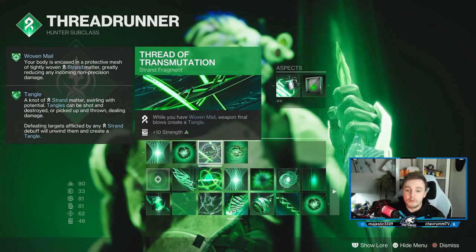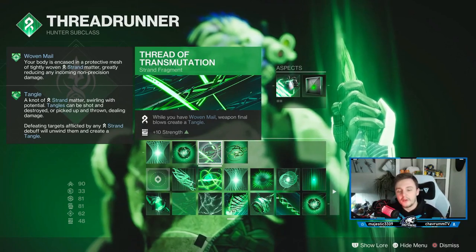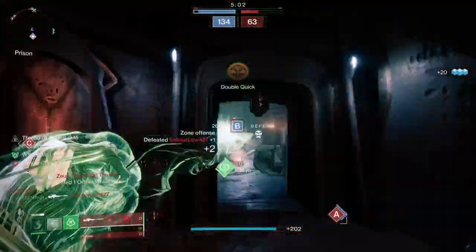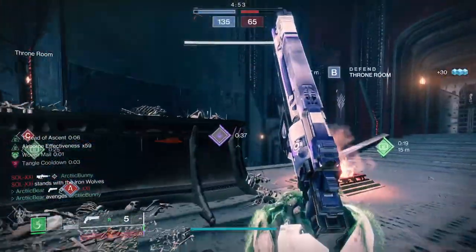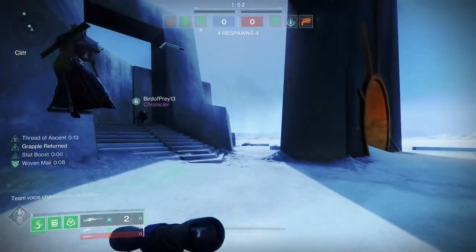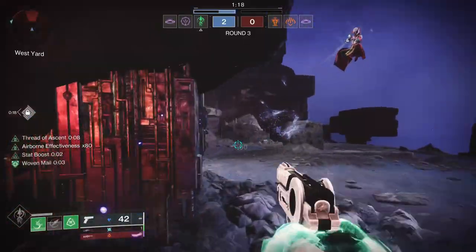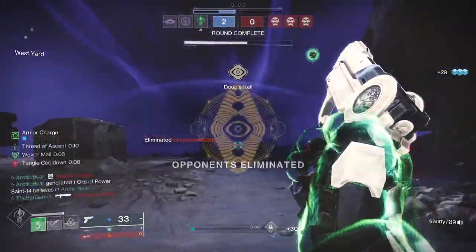Thread of Transmutation: when you have Woven Mail active, a weapon final blow creates a Tangle. I need to emphasize — Tangles are so underrated in Strand right now. No one utilizes them correctly. They're like the Swiss Army knife of Destiny 2 right now, especially with the artifact mods. In Trials, I was grappling out to mid on Javelin, getting a snipe, creating a Tangle off the guy I sniped — and that Tangle is multi-purpose. You can shoot it to damage people nearby, or grapple onto it as a grapple point.